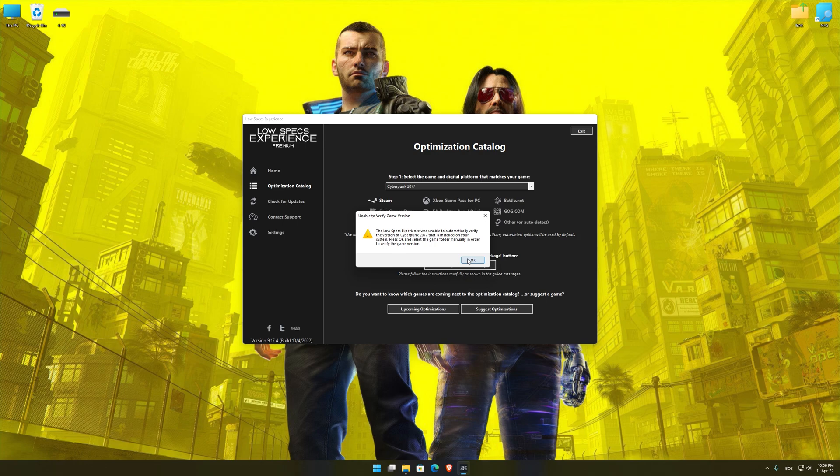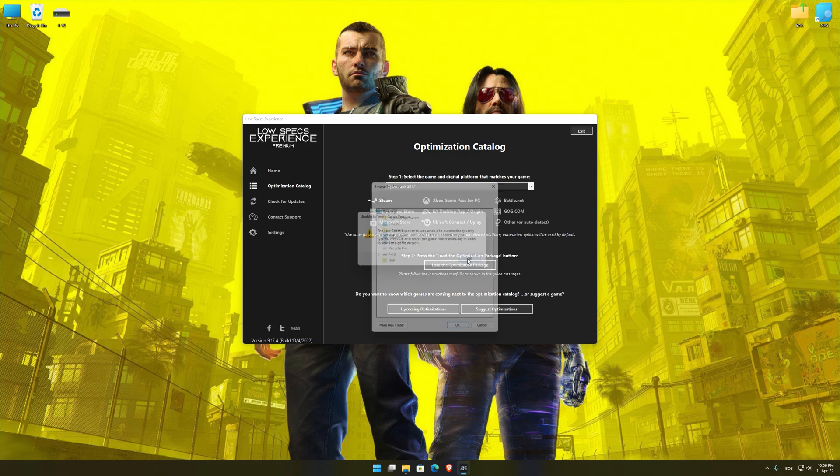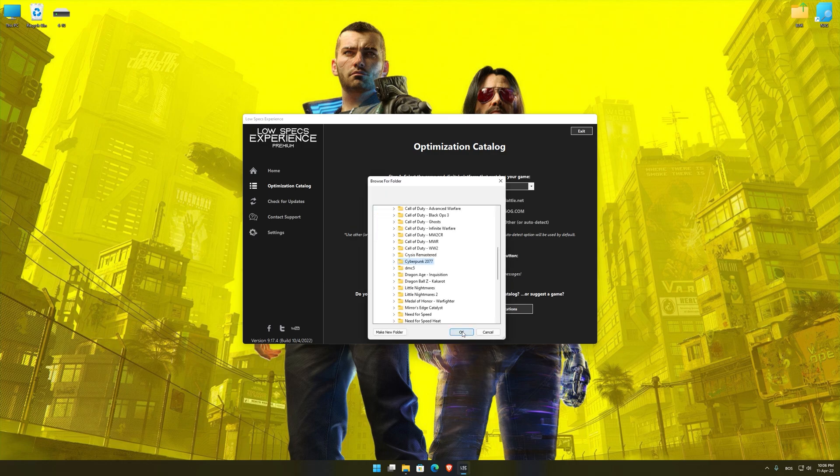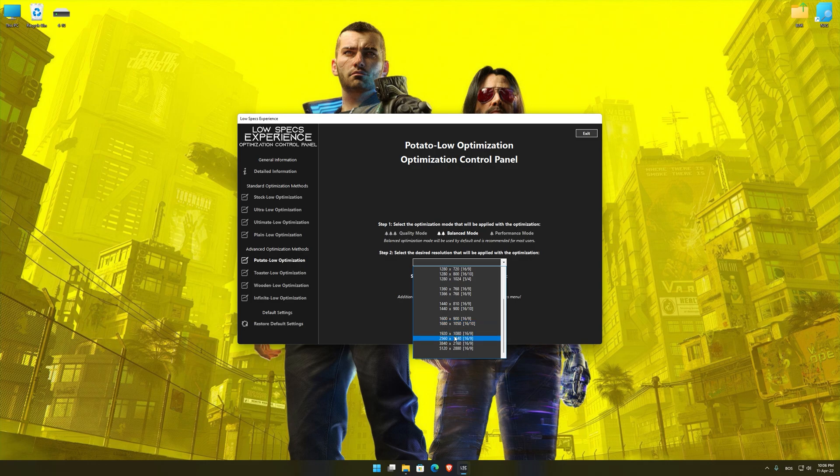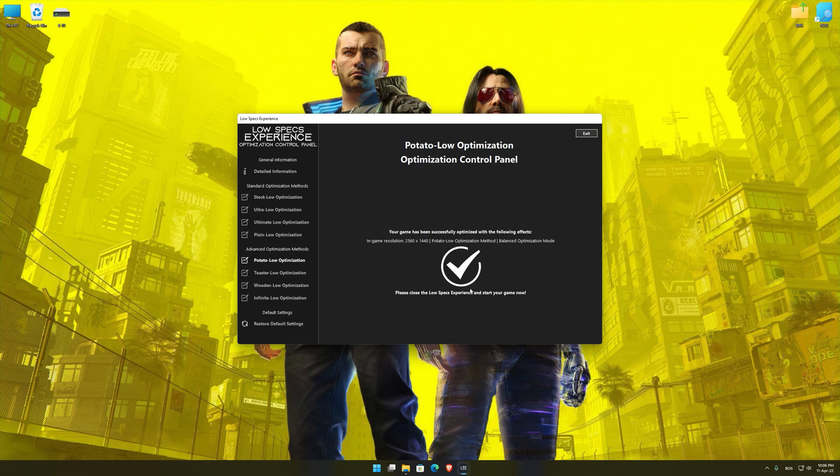If the Low Specs Experience does not automatically verify the installation location, simply select the location where your game is installed. Press OK and the optimization control panel will load. When the optimization control panel loads, simply select the optimization presets and the resolution you would like to render your game at. This is something you will need to experiment with on your own to see what works best for your system.